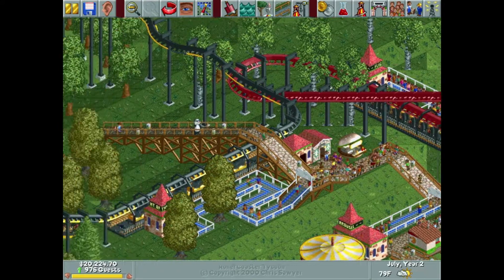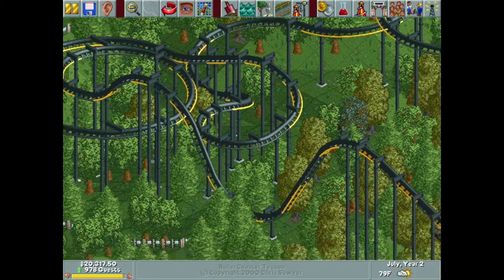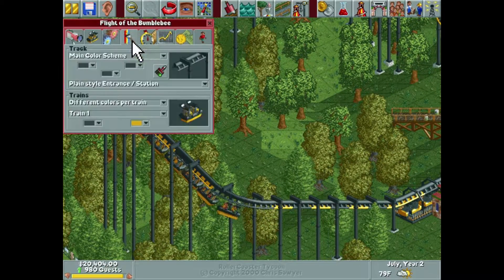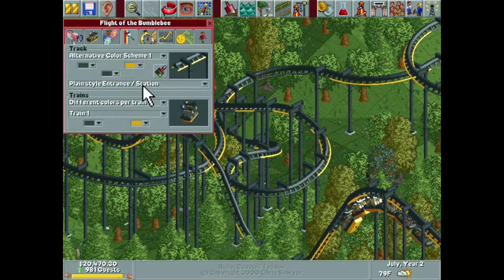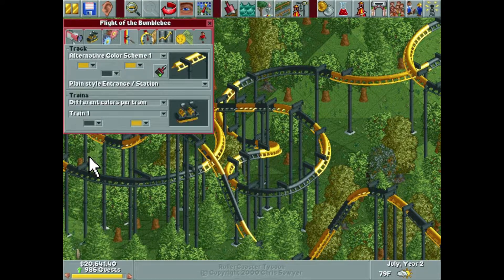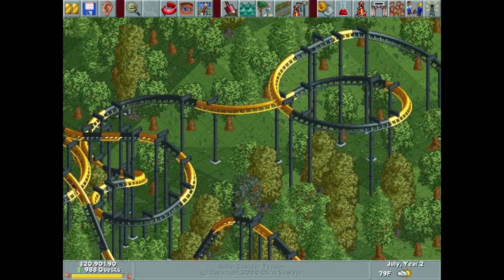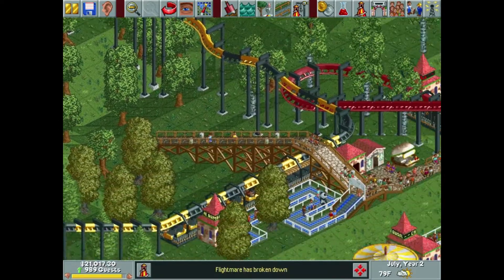I also took a look back at Flight of the Bumblebee. As cool as it looks, I was playing around off-camera and the simplest thing made it look so much cooler — there just wasn't enough yellow. All I did was change that, and to me it looks so much better, so we're going to stick with that.